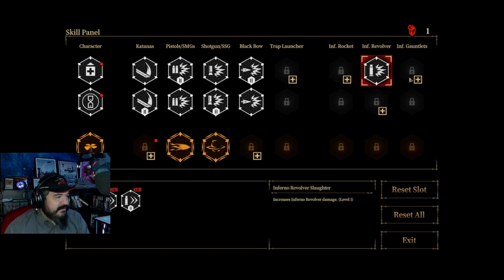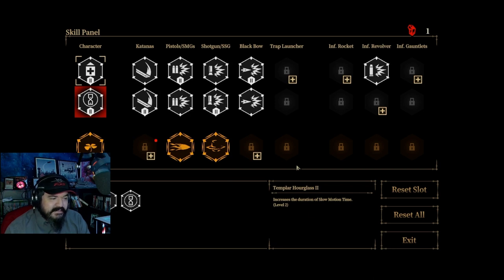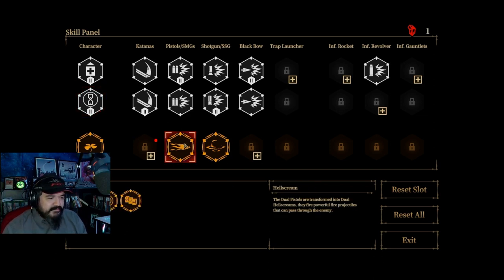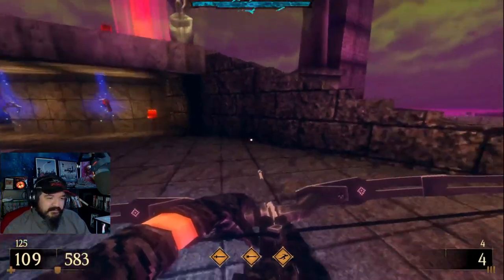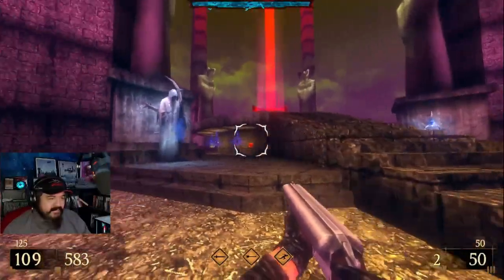We got damage on the Inferno Revolver. We got the Lucky Clover on the main character body. Level two health, level two cool down of the dash — we might as well be getting these too, I didn't even think about that. I picked them up, didn't think anything about it, the x2 versions. That should boost us up a little bit more. We got the Legendaria, we got the Hell Screams for the pistols, and then Live Again, which I think is pretty OP. Live Again turns it to where your sawed-off shotgun can now shoot each shell individually, but the damage stays the same, so that's pretty nice.